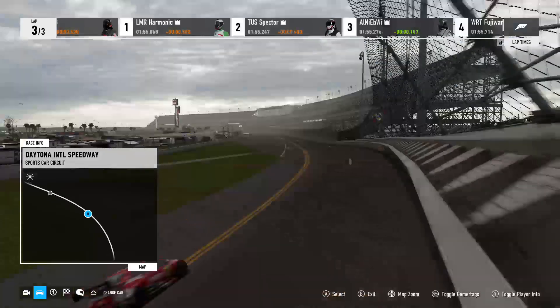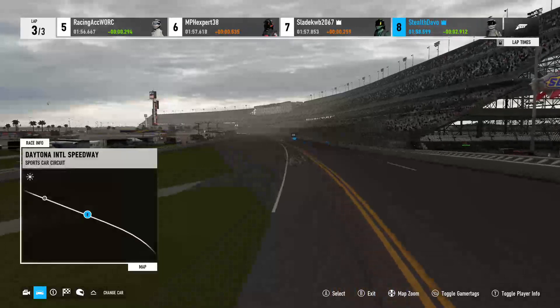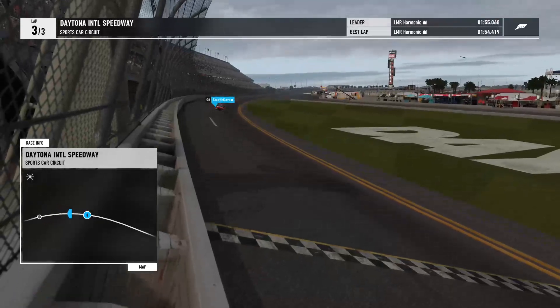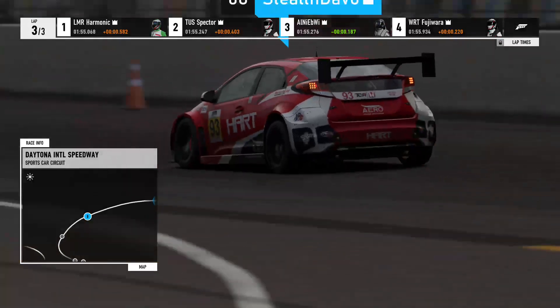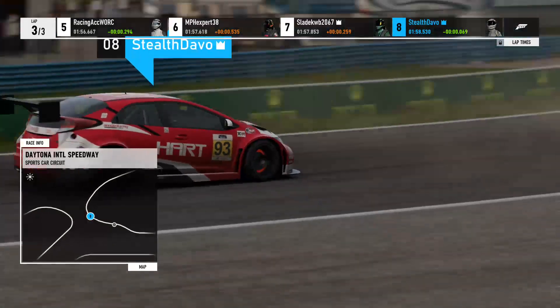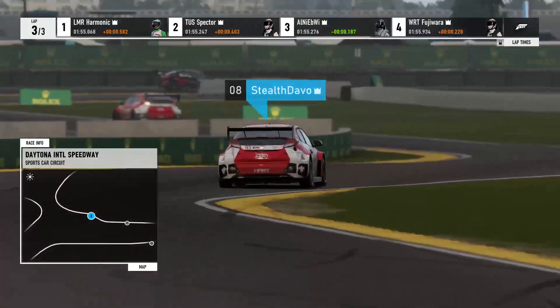Jump on board with Stealth here, heading out of NASCAR four down the front straight. MPH Expert finally gets a clean lap in and he jumps up to sixth place — nice improvement. Probably got a few laps left.